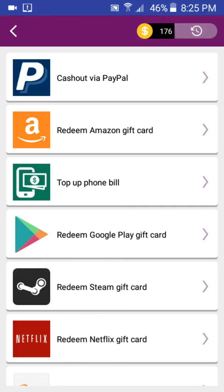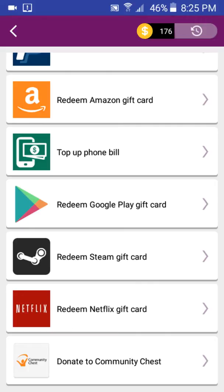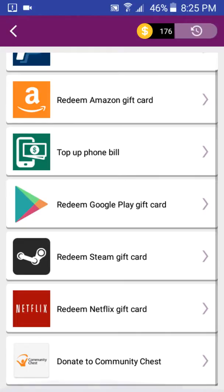You're going to go to cash out via PayPal or redeem Amazon gift card. Or you can top up your phone bill — put it straight in your phone bill. Or you can redeem a Google Play gift card to buy games. Or you can redeem a Steam gift card, or a Netflix gift card to buy movies. Or you can donate to Community Chess. You can do whatever you want with your money.